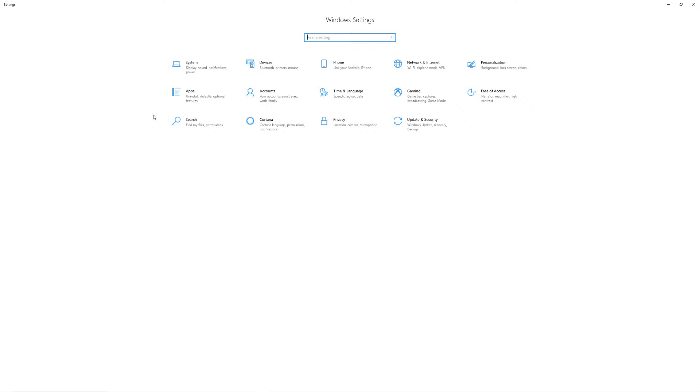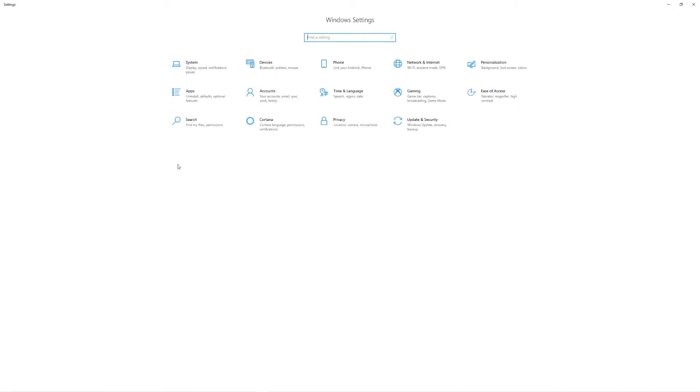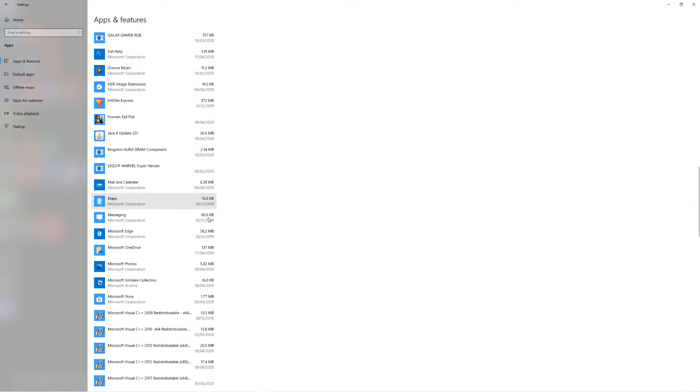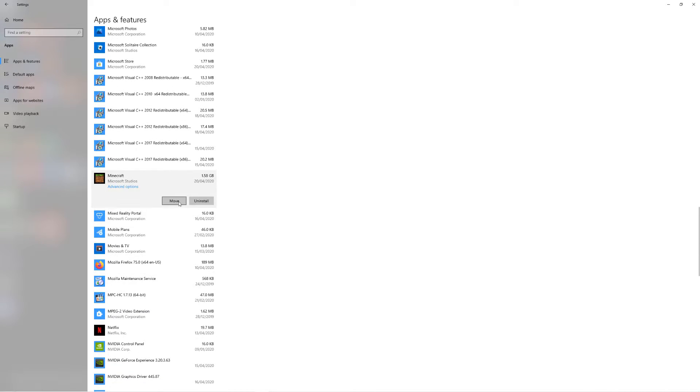After doing that, I moved Minecraft back to Partition C. Go to Start, Settings, Apps, Apps and Features, and find Minecraft. If you click on it, you'll see a Move button. This function only works for apps installed from the Microsoft Store. Move it to C. Once I had done all of that, I restarted the game and it worked.